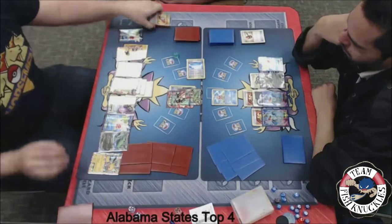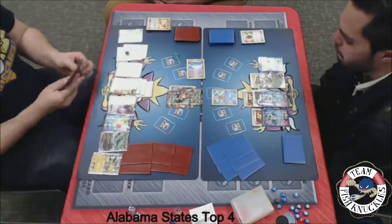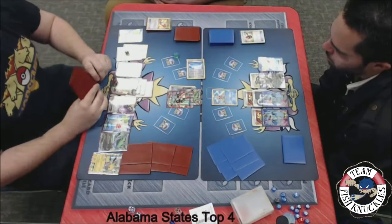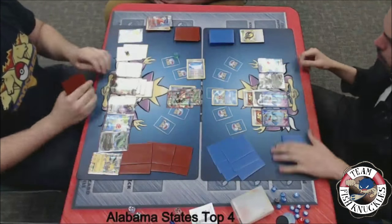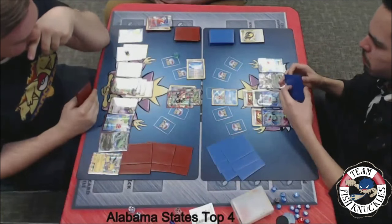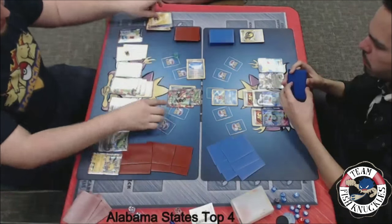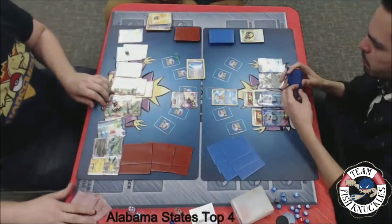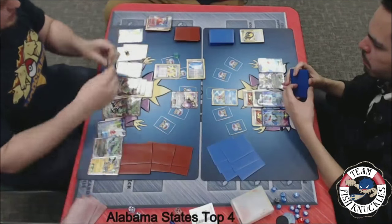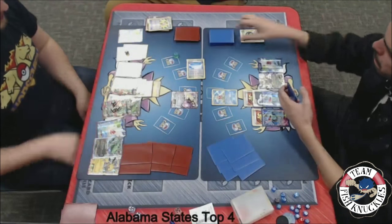I think Blake really wants to take a knockout on this active. I think that's a Switch — if it's a Switch, he gets switched into the Mega Rayquaza. Maybe take a knockout this turn and get rid of Jose's Slowking. So yeah, we'll see a retreat — a Switch into the Mega Rayquaza. We'll see a DCE to the active, and we'll see Emerald Break for the knockout. Blake will just take one prize card since it's not an EX Pokemon.